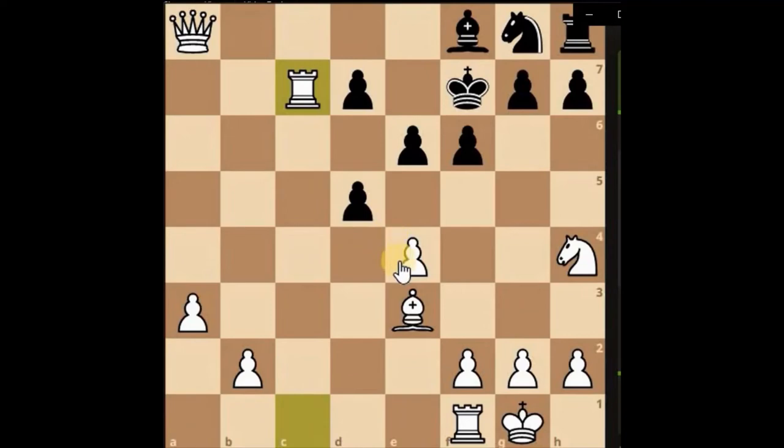We're directly opposite their king with our rook, our knight's in place to block the king from moving backwards, queen's in a nice position. So it's just trading down now — we can just take with the queen, looks more straightforward, and then basically the game is kind of over really.